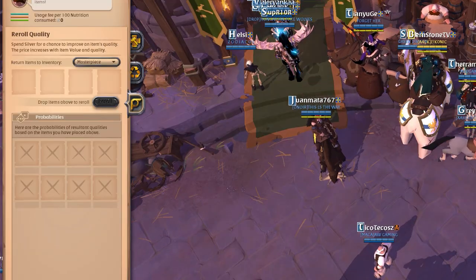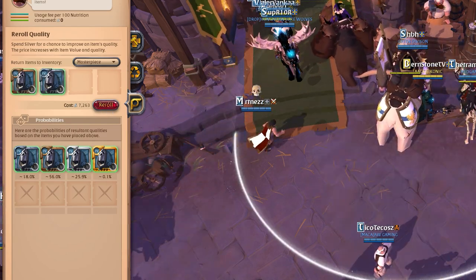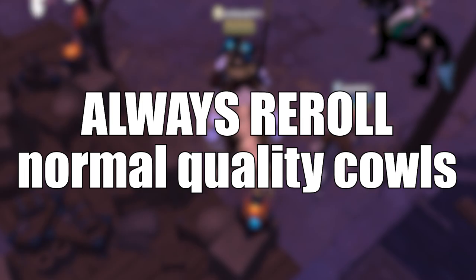Another important thing you need to do is re-roll the normal quality items. Based on my experience, normal quality royal cows sell a lot slower than other qualities, so it is absolutely worth it to re-roll the normal quality ones.